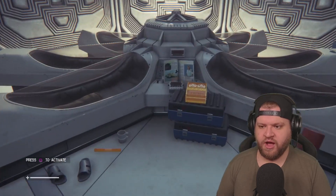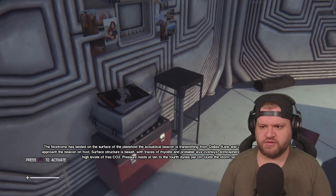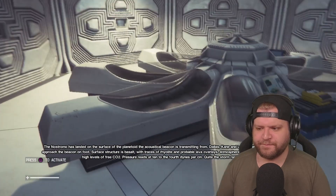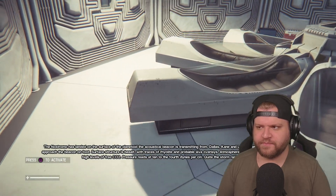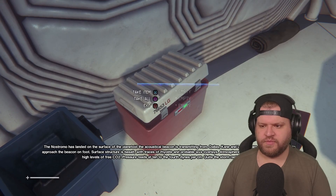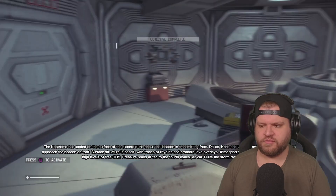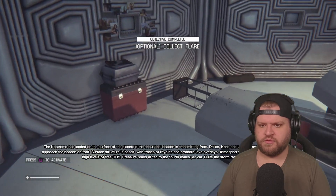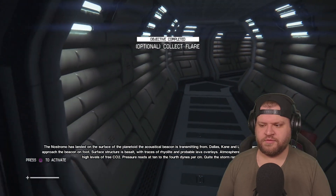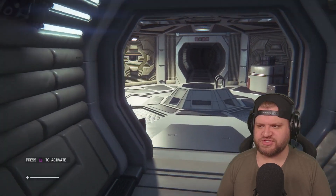It's flare or nothing. The Nostromo has landed on the surface of the planetoid. The acoustical beacon is transmitting. Dallas, Kane and Lambert are making preparations to approach the beacon on foot. Surface structure is besought with traces of rhyolite and probable lava overlays. Atmosphere: inert nitrogen, a little oxygen, high levels of free CO2. Pressure reads at ten to the fourth times per centimeter. Quite the storm raging out there.